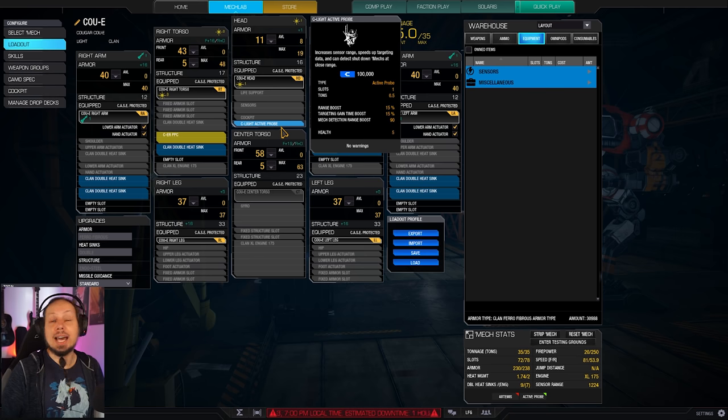We are also running a light active probe that only weighs half a ton because I had some spare weight left over. That gives us a little bit of a range boost — targeting range, sensor range — as well as a targeting acquisition time boost, which means we can spot the enemy's weak spots a little bit faster.